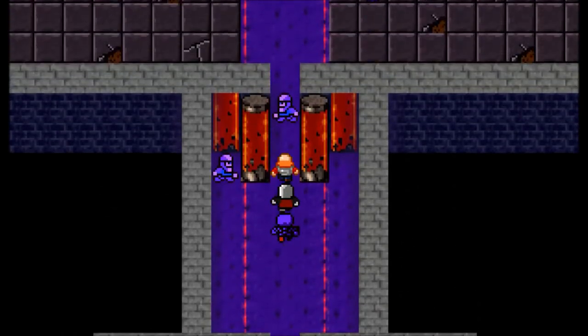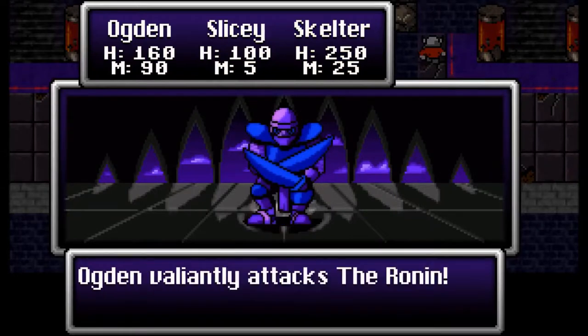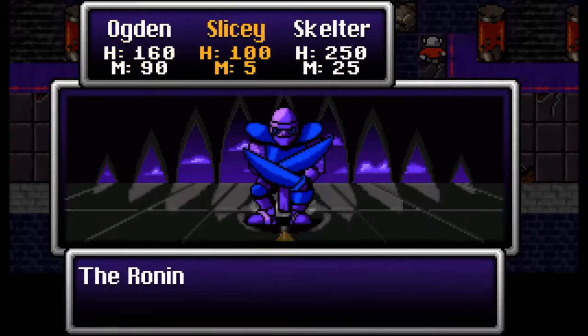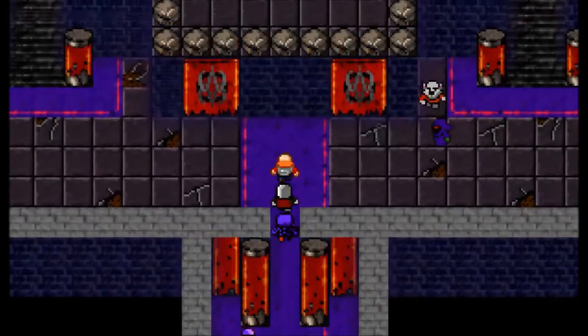We weren't able to find a sword, though we did find some pretty swanky dragon armor which I'm wearing right now. I then went on a search for some capture nets and didn't find any — I went off-screen to every single town and checked the item shop.